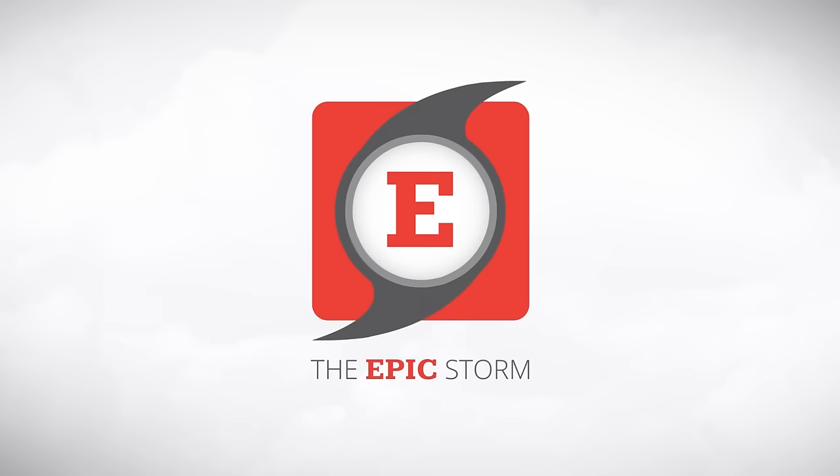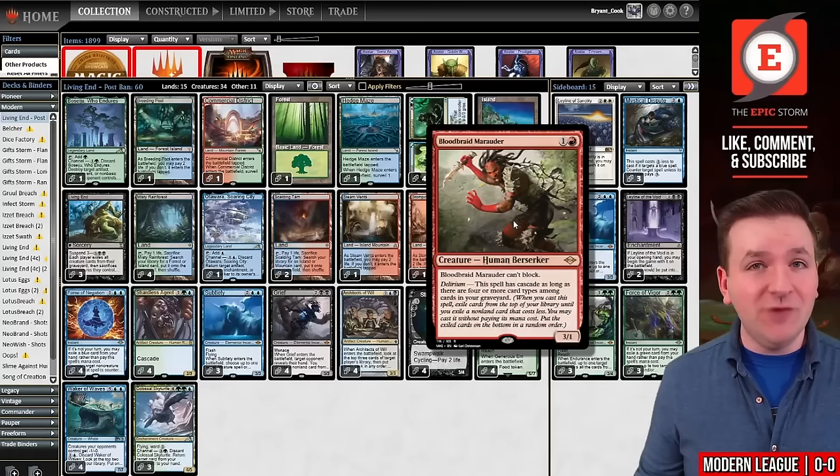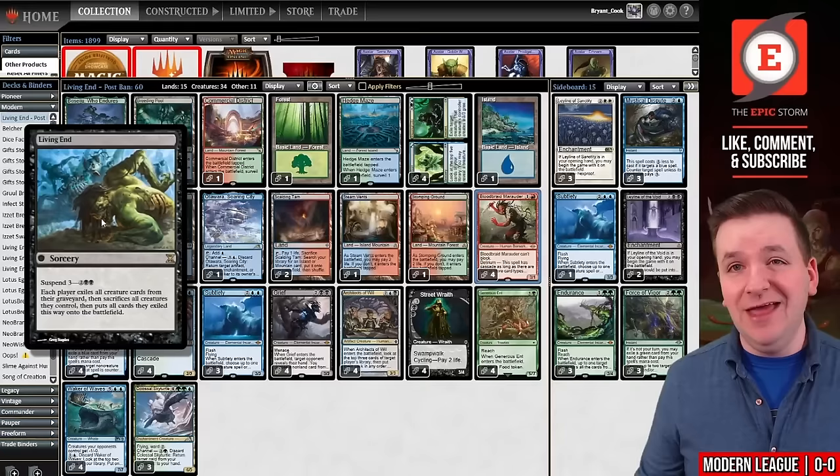This is the list. So what exactly is Bloodbraid Marauder from Modern Horizons 2? Well, for one and a red, you get a 3/1 that can't block. And then if you have Delirium — which is four different card types in your graveyard — you can cascade. It is guaranteed to find Living End, even though you are playing a different card in this deck that the Legacy deck plays: Incubation/Incongruity.